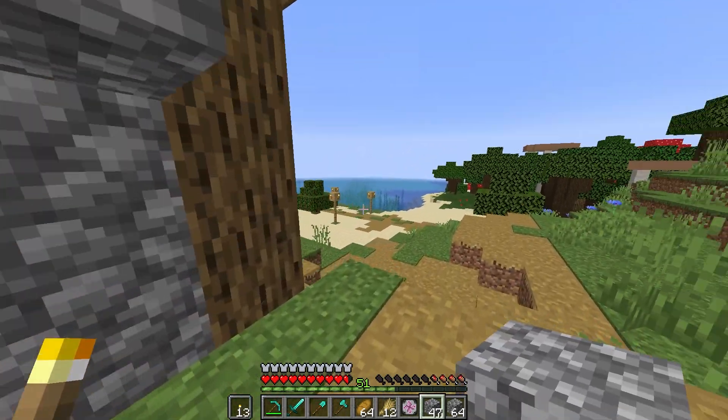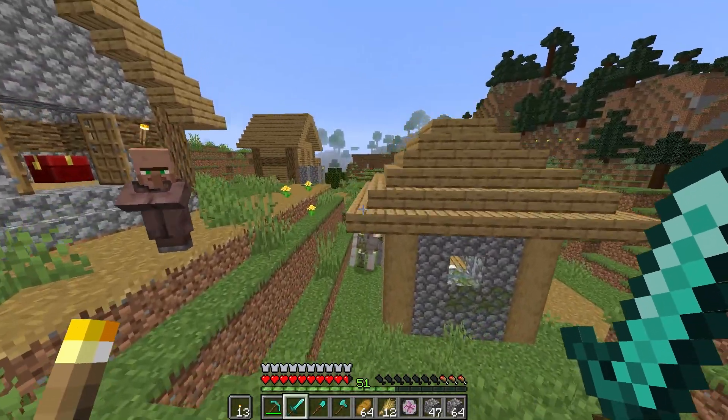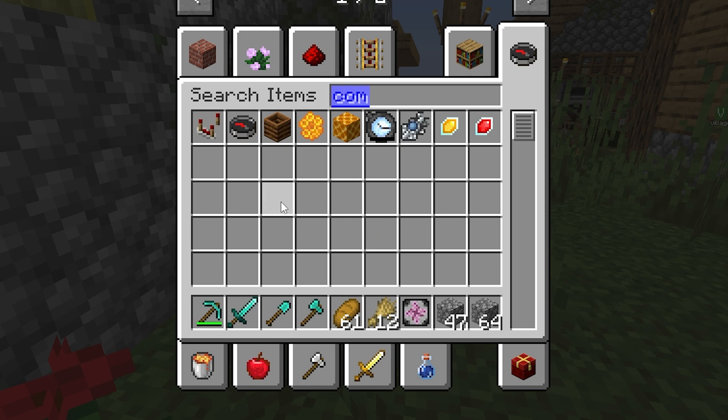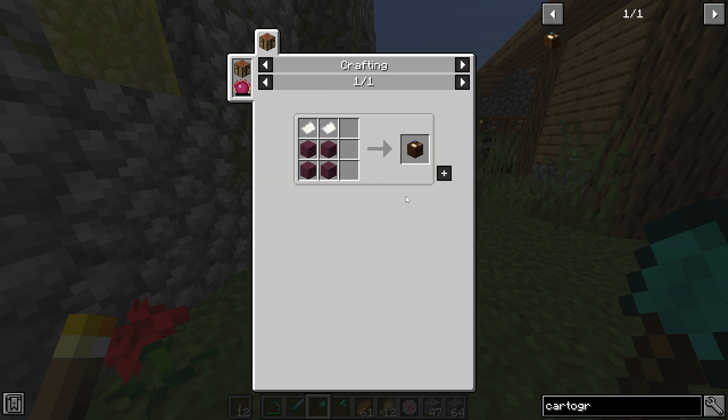I need melons. I will embark on a journey to get melons — they spawn in jungles. Can I find a list of all available traits in the entire game, and then make the appropriate block to turn a default villager into one of these? I found it. Do compasses stack? They do stack. This is coming from a cartographer. How do I make a cartographer? What block? Cartographer's table. How do I make that?